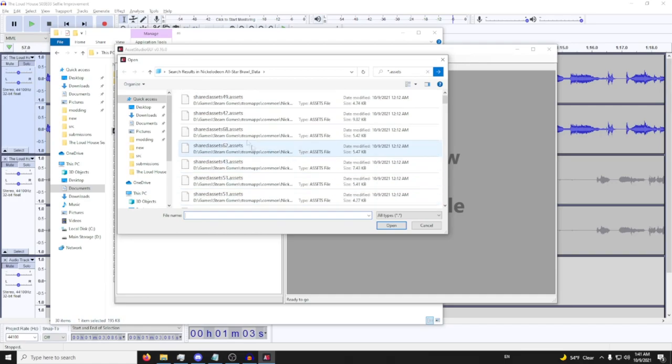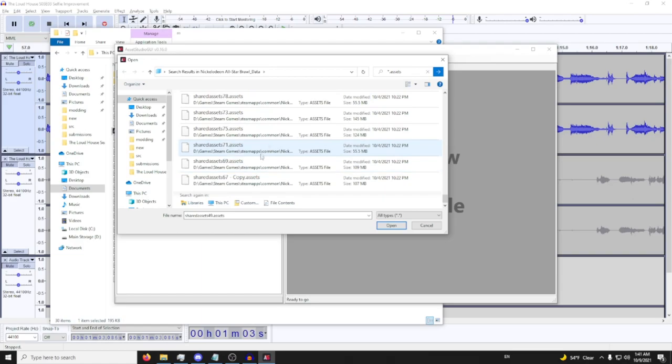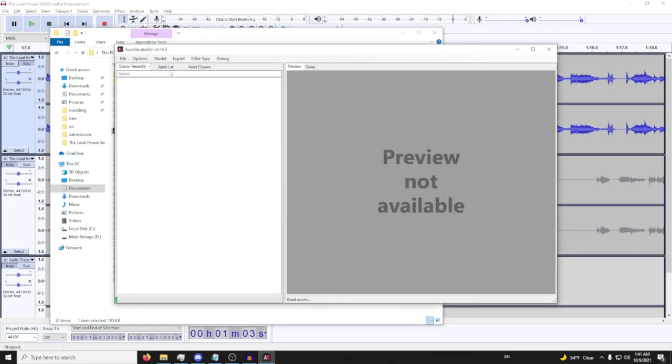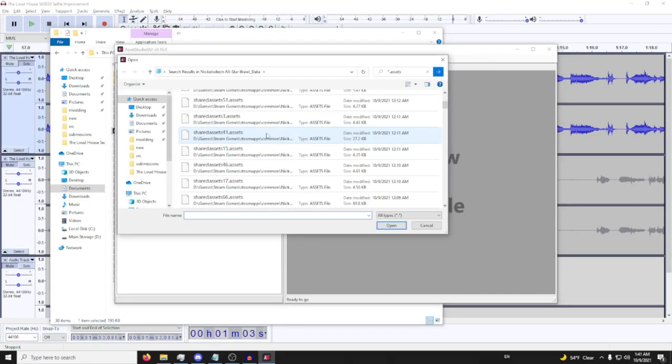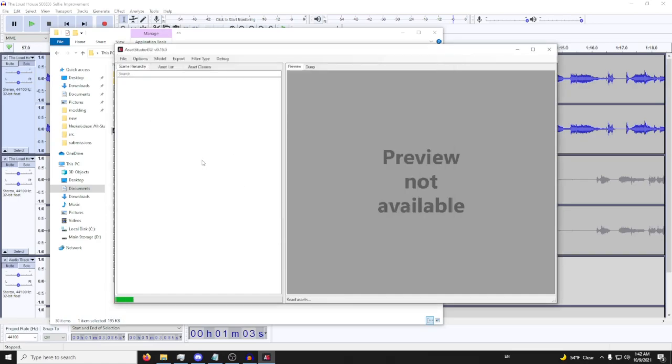You'll need to open Asset Studio GUI, load a file, and get the specific shared assets file with your character's audio clips. For me that's going to be file 65, because I already looked it up. If you want to look it up yourself, just take all of them, open them up, and let them load — which takes time. Most attack sound effects are prefixed by their character type.